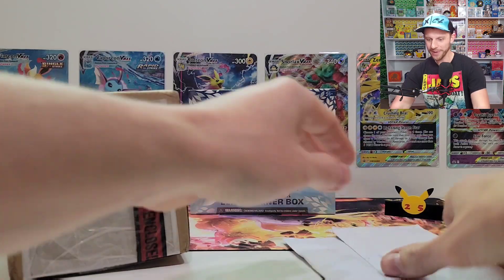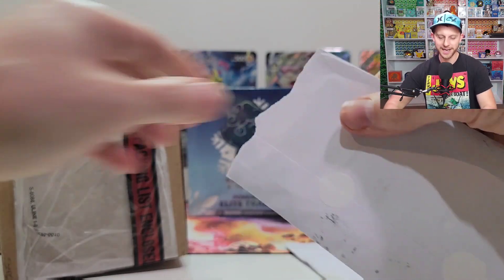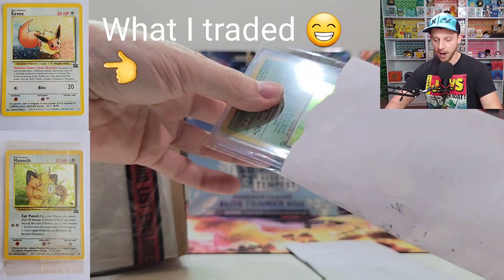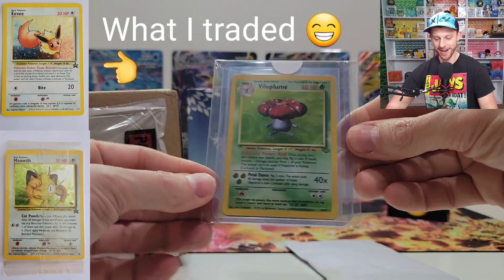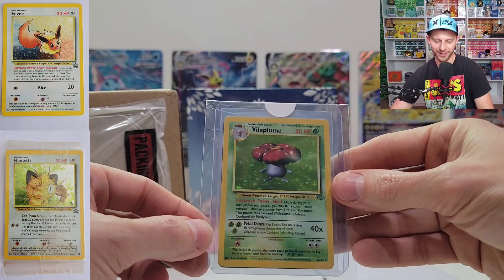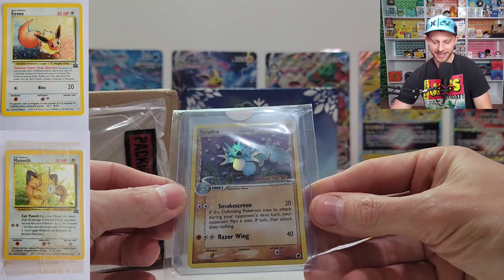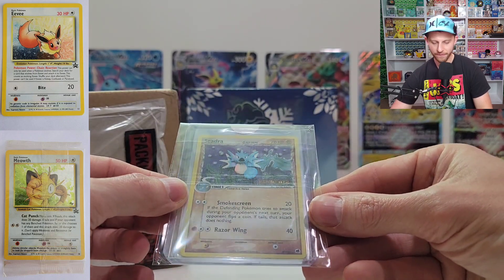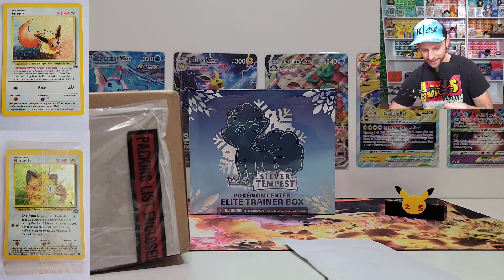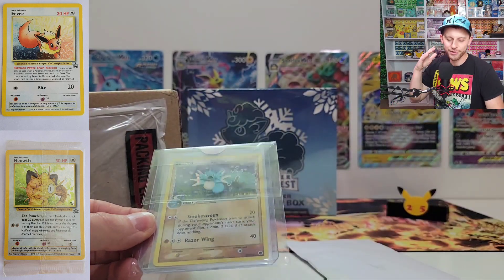It is the number one chase card for a previous set — what could it be? So let's open these guys up first. This one is from Mason, a local collector here. I totally forgot what I traded, and what I have in return is an awesome holographic Vileplume from Jungle. And on the back — oh, look at that — Seedra from Dragon Frontiers.